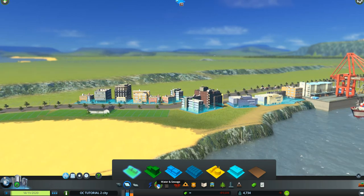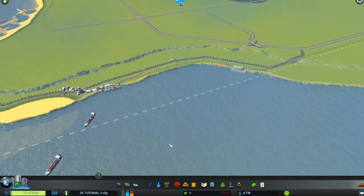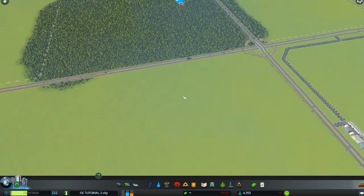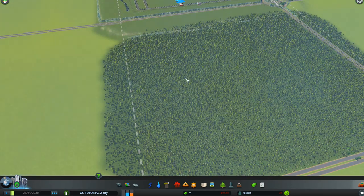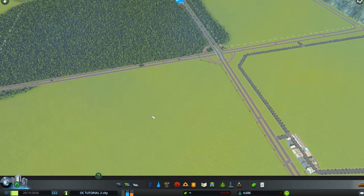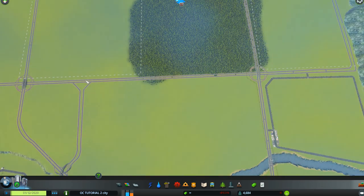I want to check also to make certain that our water is covered — all the way out, so we're good there. Now we're going to create a forestry area. Industry — that orange bar at the bottom — can be regular industry like we put in earlier, or it can be forestry, which we're going to put in here, or it can be farming, which we'll put down in the next tutorial. Right now we're going to do our forestry area. First I need to add a freeway connector between the two big pieces in the middle.